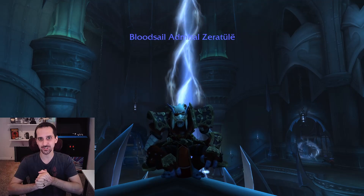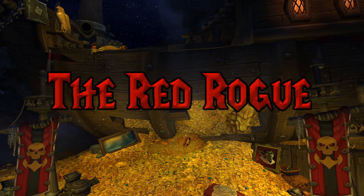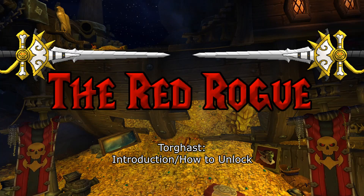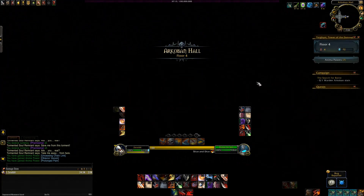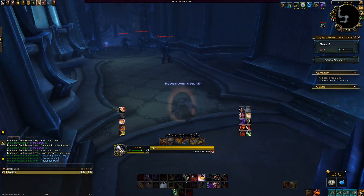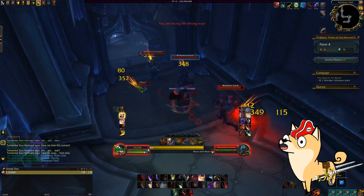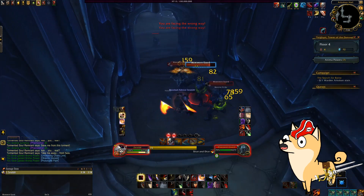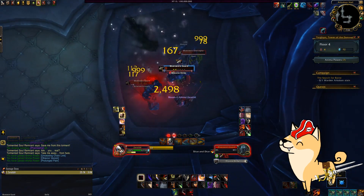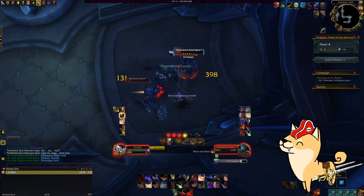Let's get into some dungeon crawling! Tower of the Damned is the latest style of content to be introduced in World of Warcraft. Inspired very loosely by Horrific Visions — it's actually pretty fun, I swear! Torghast is a form of PvE content that you can either do solo or in a group, with the difficulty scaling as more people are in your party.